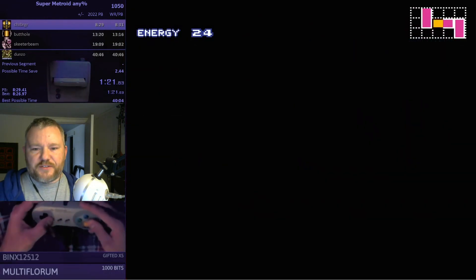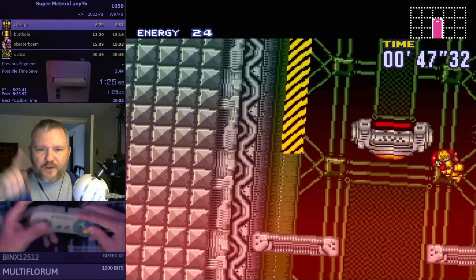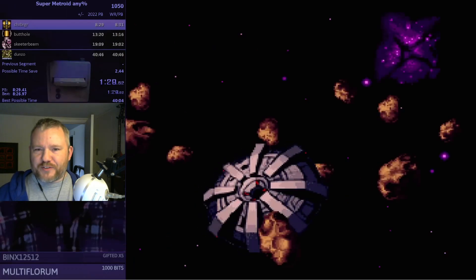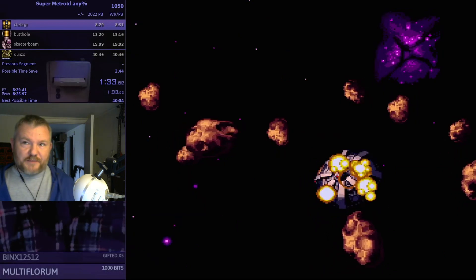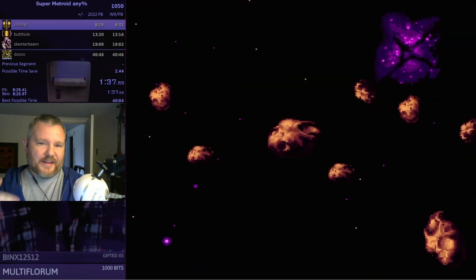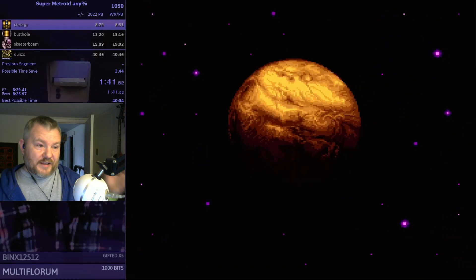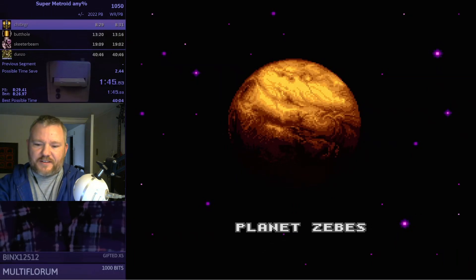One of the other things you'll see is Samus aiming up and down over and over while running, and that's not a nervous twitch or anything like that. It's a technique called arm pumping. Every time you aim up or aim down, Samus gets advanced forward by an extra pixel. So over the course of the run, that can save several seconds, which is pretty significant in this speedrun.